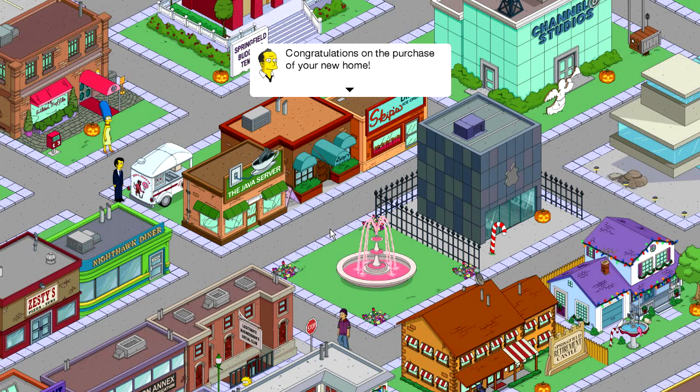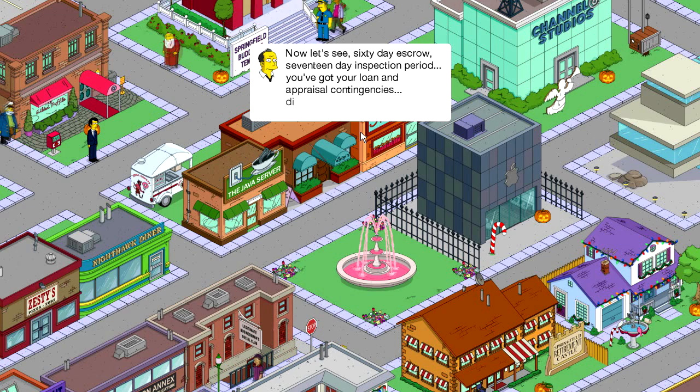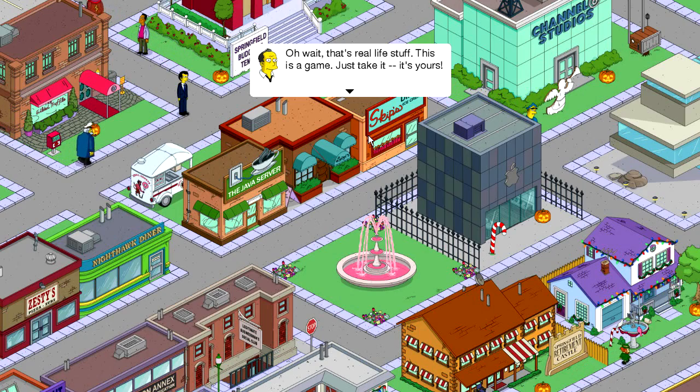Okay, congratulations on the purchase of your new home. Now let's see — 60 days escrow, 17 days inspection period. You've got your loan and appraisal contingencies, disclosures, termites. Oh wait, that's real life stuff. This is a game. Just take it, it's yours.